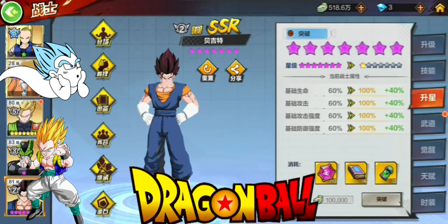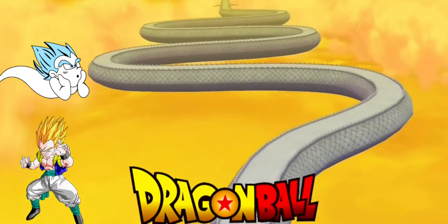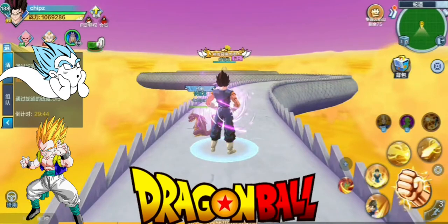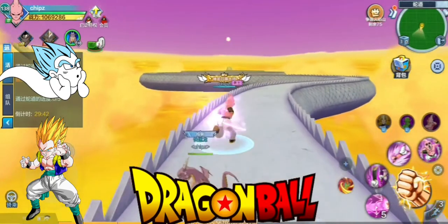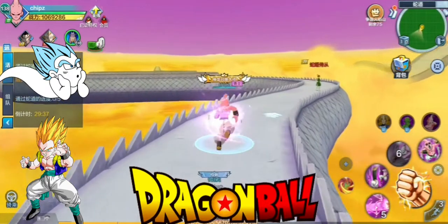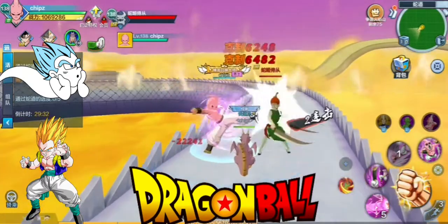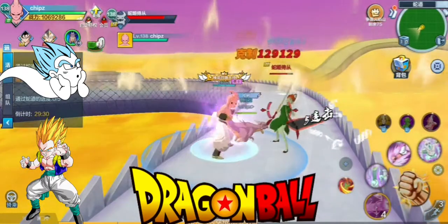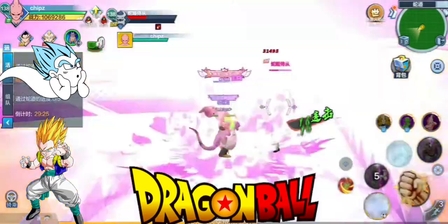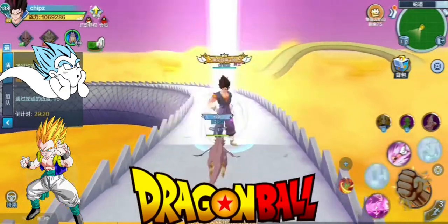I didn't have PvP time today because before I did that other thing I had already done my PvP for the week. I'm up to sixth position for this week. Everyone above that position that I can currently verse is at 2 million and 3 million combat power, so there's no point trying to fight them — I just have to maintain my sixth position.